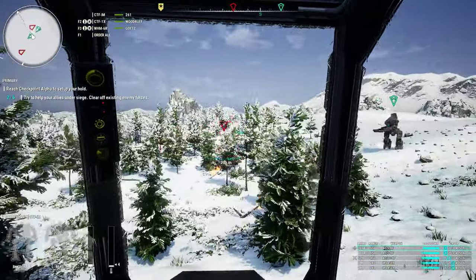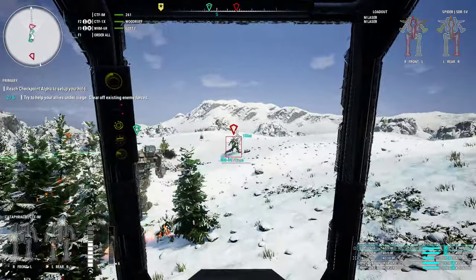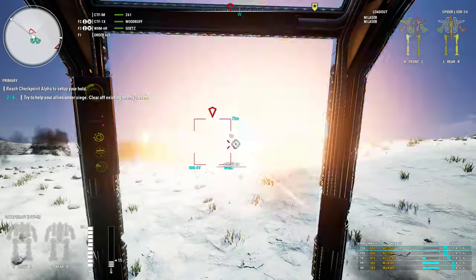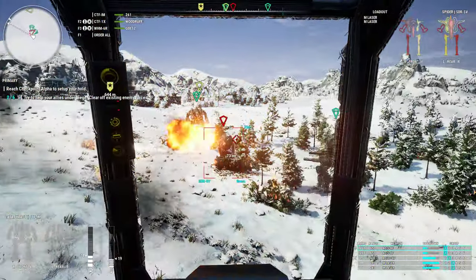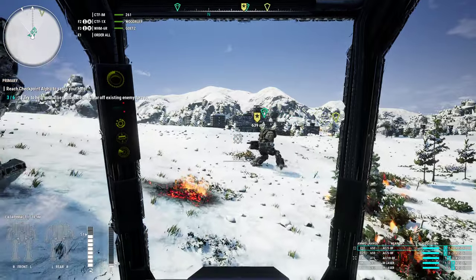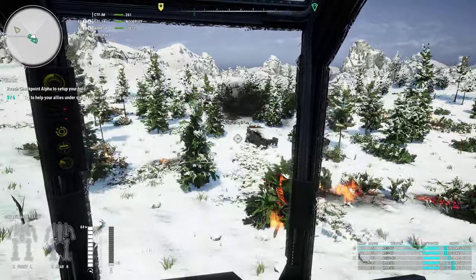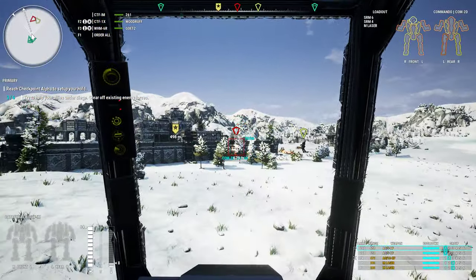Now let me show you what this mech can do. It's really pretty simple. My two AC5s and AC10 are set to the first and the second firing group. So all I'm doing is simply pressing and holding my left mouse button and my right mouse button, and the result you can see yourself. It is as simple as that.